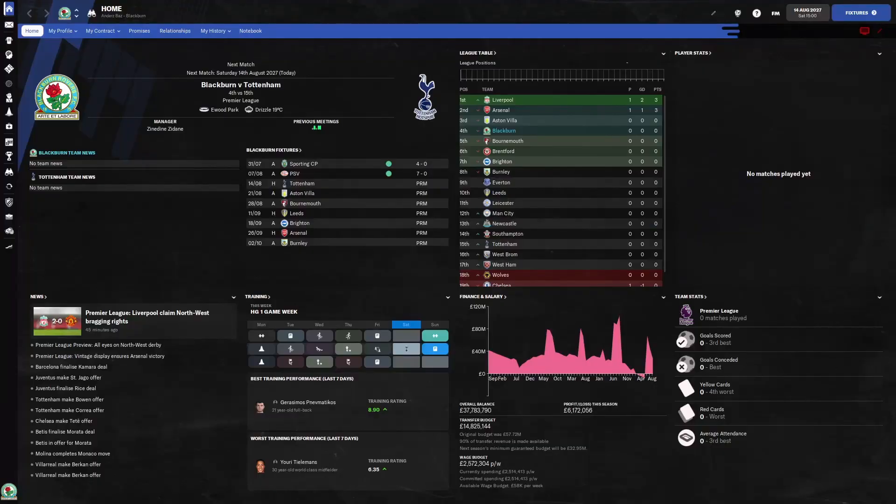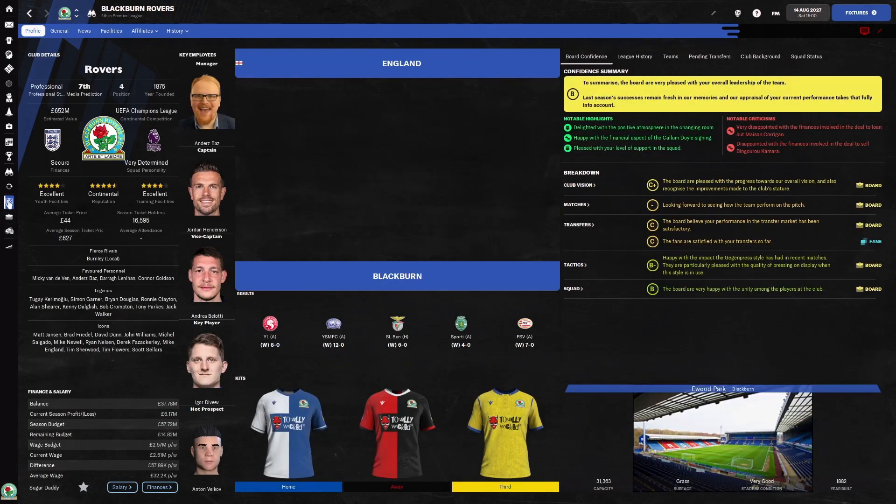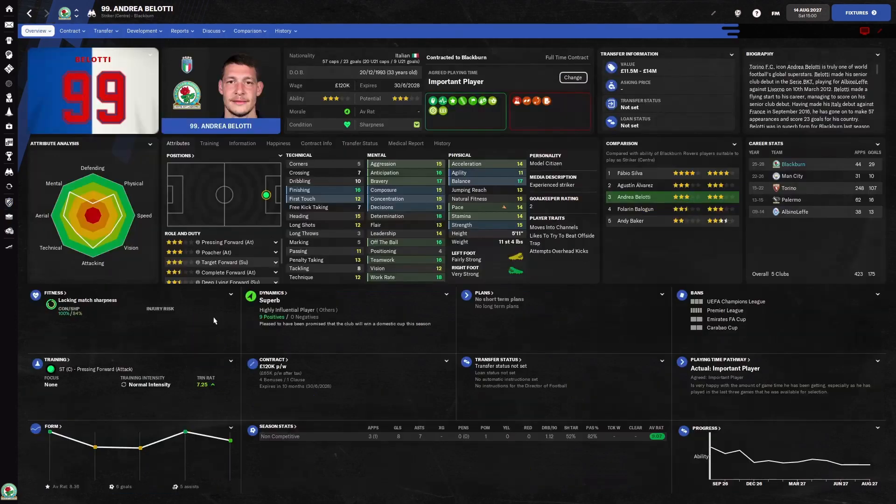The final skin on the list is the Vince skin. This is the homepage — subtly different from the default skin, with a nice background and things laid out ever so slightly differently. The club homepage has the stadium showing down here. I like the layout. You've got good club details on the left, board confidence and lots of tabs on the right, key players in a nice tower next to the kits, and results in a slightly more subtle format.